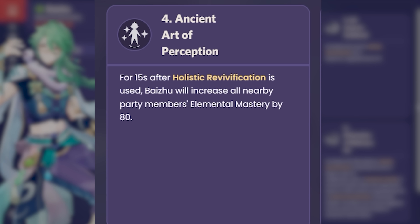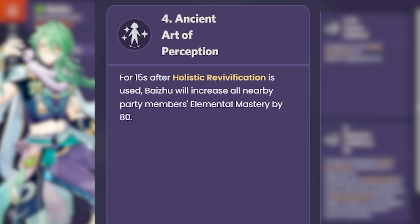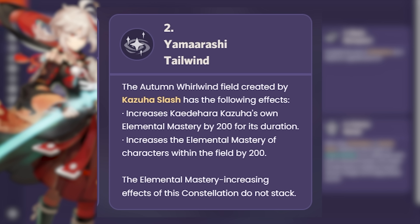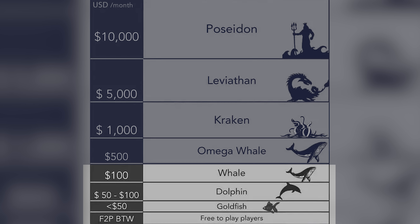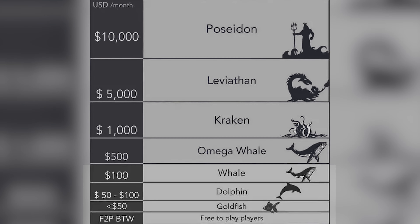If you take a look at Baizhu's C4, he provides 80 elemental mastery to the rest of his teammates for 15 seconds after using his burst. This may seem good on paper considering he's supporting exclusively Dendro teams, though consider that this is a C4 constellation with a minimal buff to the team. Now, if you take a look at C2 Kazuha, he provides 200 elemental mastery to everyone that stands within his elemental burst radius, which is rather wide. Granted that Kazuha's burst only lasts 10 seconds as opposed to the 15-second effect that Baizhu's C4 provides, consider how C2 Kazuha — at half of the constellations — provides you the ability to even mildly replicate the elemental mastery buff that Kazuha gives his teammates and himself. And not only that, but it isn't even half of what Kazuha provides at C2. It mostly means that low spenders, dolphins, and whales might want to lay low this time, as I don't think Baizhu's support is genuinely worth whaling on — his kit is complete at C0.